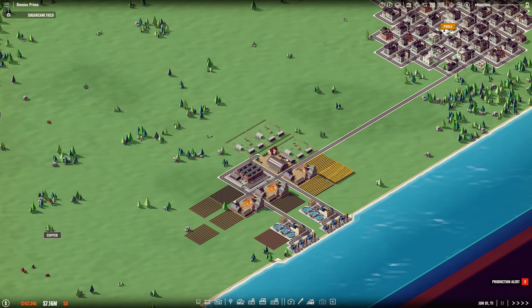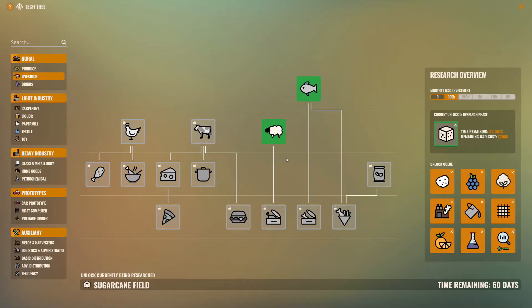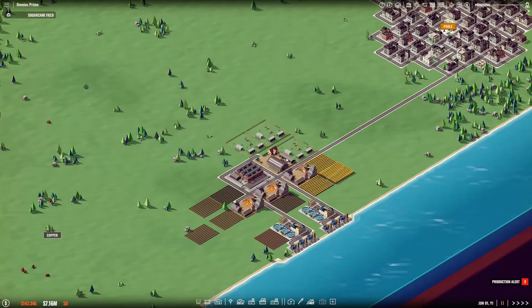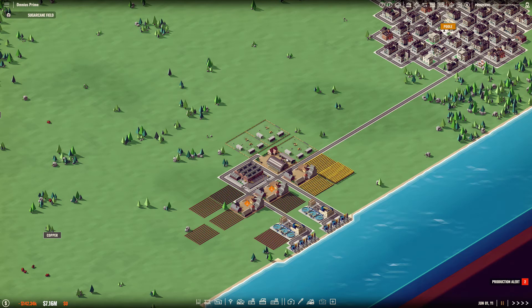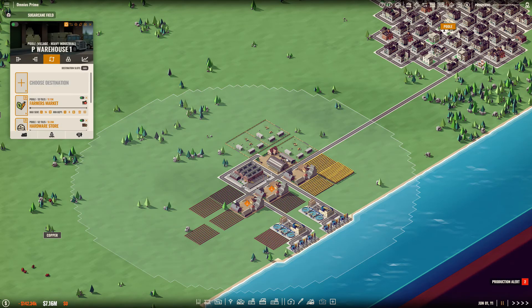We're two months later — it's June 1st. I was able to finish up the vegetables research, now starting on sugar. I also expanded: I built another wheat farm to sell to the farmer's market and a vegetable farm. Two farms, one water source. It's all about matching production. I've got half the water — three going to the vegetable farm, and half — three going to the second wheat farm. I decided to give everything unique names: P stands for Pool. The warehouse now allows me to sell a new product, so I added vegetables to the farmer's market.